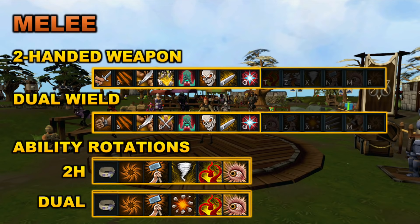Looking at dual wield, it is basically the same — the suggested action bar is almost identical to the two-handed weapon action bar. However, I did just switch the dual wield abilities for those two-handed abilities. The ability rotation is almost identical; I just switched Hurricane with Destroy, which can only be used with two-handed weapons.